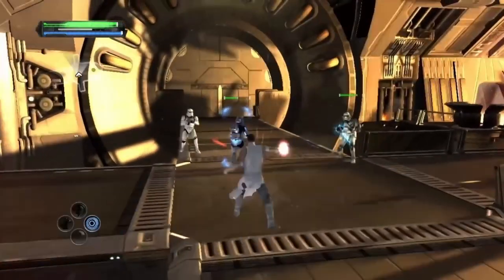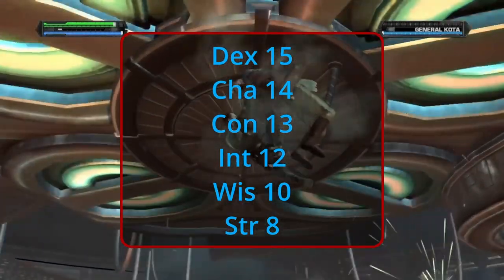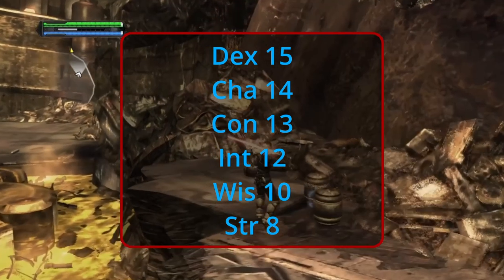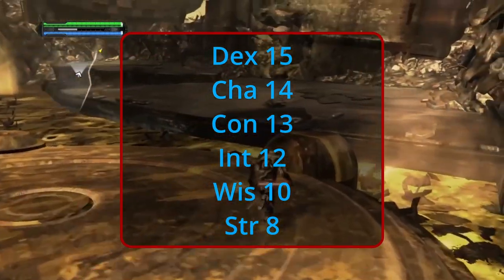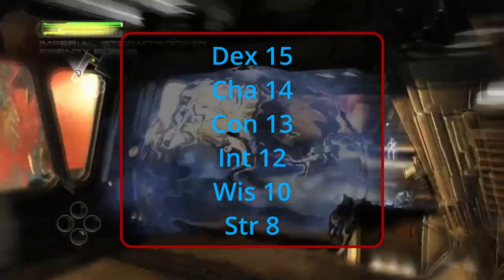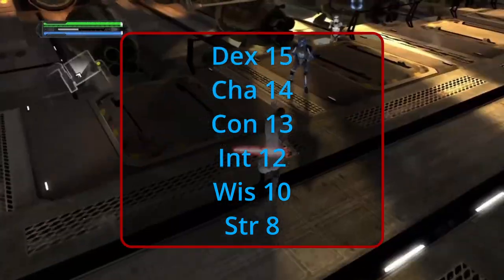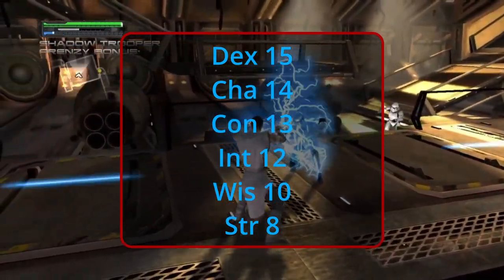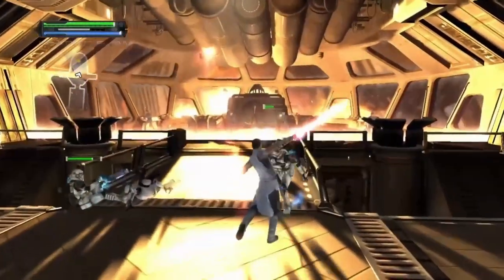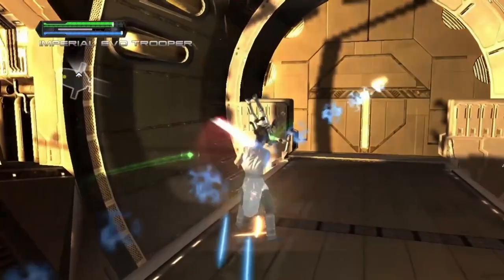We'll be using standard point array — roll for stats if you wish, but keep multi-classing minimums in mind. Dex will be first at 15: you're incredibly agile, fast, and pretty hard to hit. Charisma is next at 14, as you are scary. Con is next at 13 — you have spent your whole life training to be a perfect soldier, so you're in great shape. Intelligence will be at 12, as your force abilities are mind powers. Wisdom is low at 10 — your senses are highly attuned, but you have anger issues and failed some pretty big insight checks. Finally, we're dumping Strength, because it's not important for this build. Galen is a human, so we'll go with Variant Human. Add plus one into Dex and Intelligence.